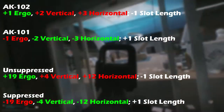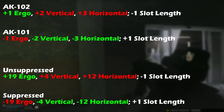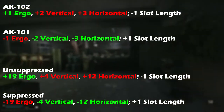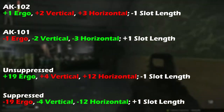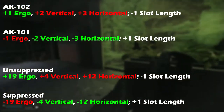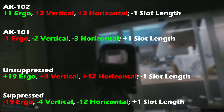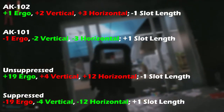If you use the AK-102 rather than the AK-101, you benefit from plus one ergonomics, but gain two additional units of vertical recoil and three units of horizontal recoil. The AK-102 is also shorter, so the weapon will take one less unit of length in your inventory compared to the AK-101. The AK-101 will have the inverse: one less ergonomics, but two less units of vertical recoil and three less units of horizontal recoil. Pick whichever one you prefer.